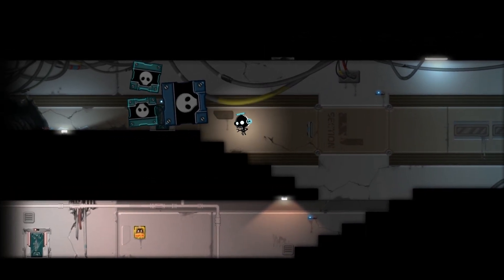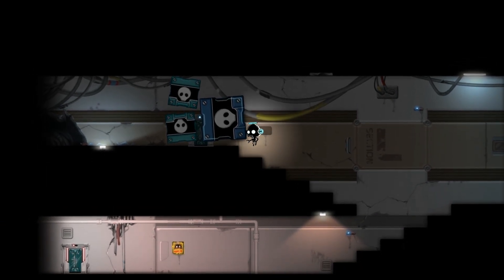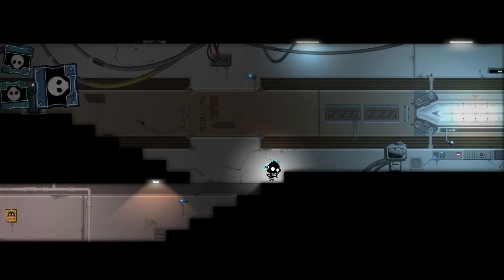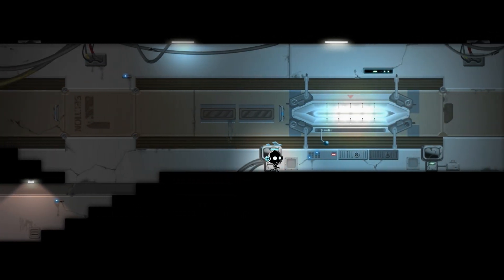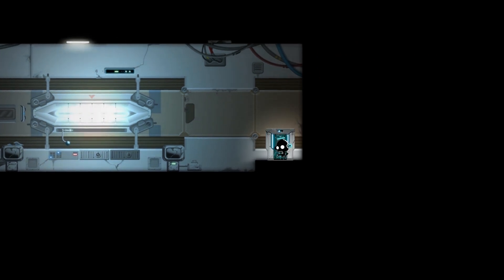Now these are weird kind of alien boxes. I think I can move these somehow. I'm pressing all the buttons but nothing's working. If I go right then a tutorial is going to unlock to show me how to do that... no. Right trigger to go through the door.